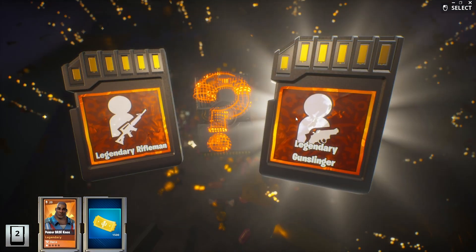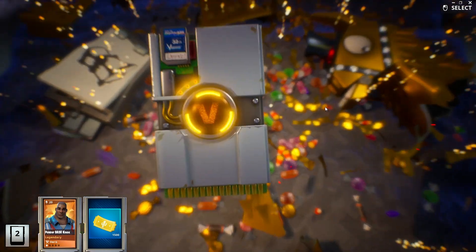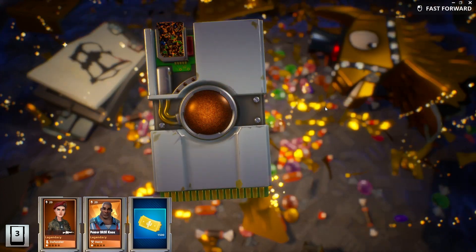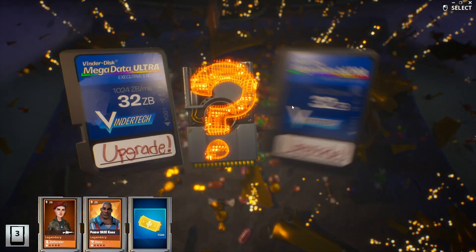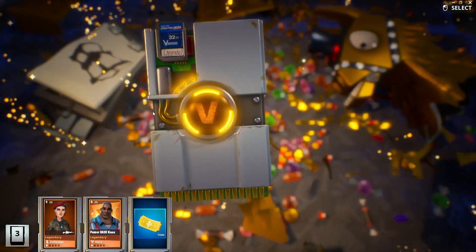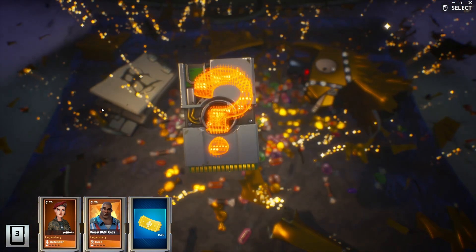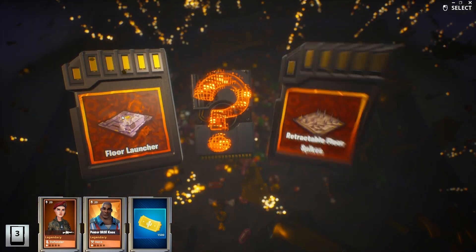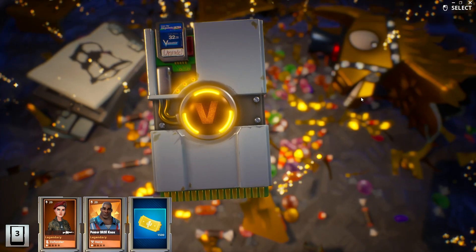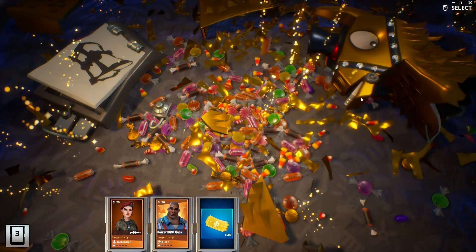So now we've got Rifleman or Gunslinger — doesn't really matter, it's a Defender. Move along. And this is a Trap. We'll go for the Floor Traps. I've got pretty much all the Traps now, I just need to level them up. We'll go Floor Launcher — doesn't really matter for that one for us.